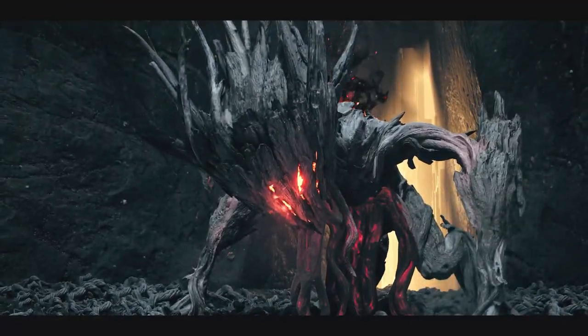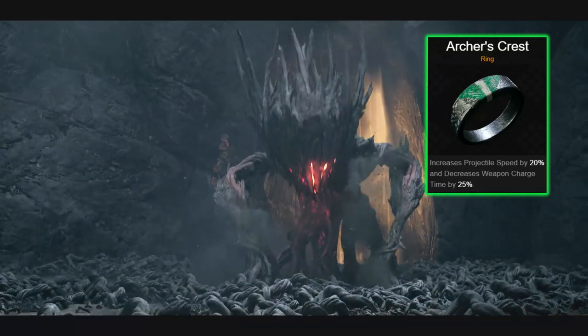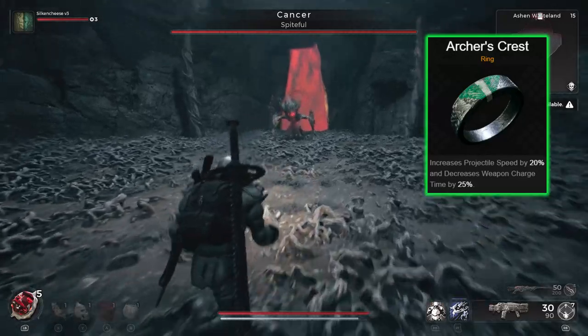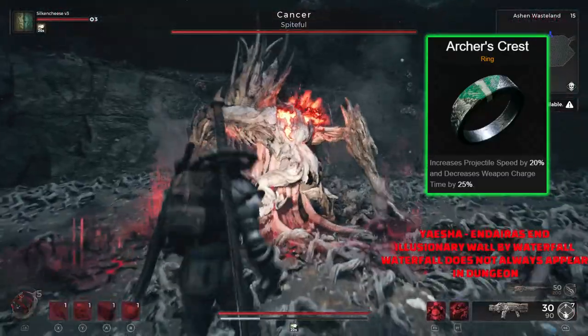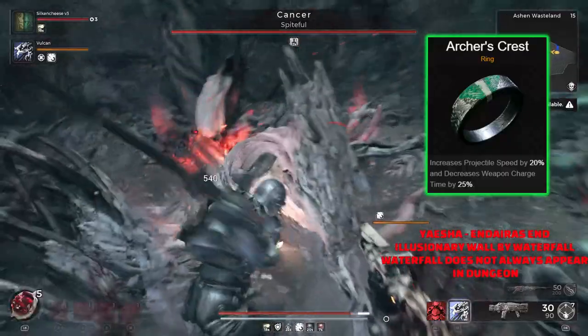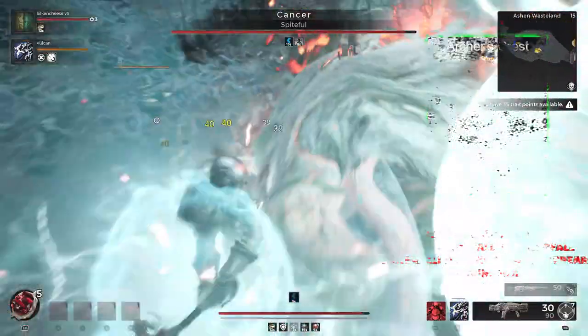Next up, and one of my personal favourites in a few of my builds, is the Archer's Crest. Increases projectile speed by 20% and decreases weapon charge time by 25%. Obviously it doesn't work on every single weapon, but it does work on some of the best ones. If I remember correctly it still works on the Steat, and on your bows like the Crescent Moonbow, it's an absolute beast and well worth investing in.